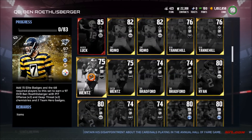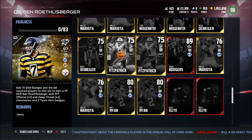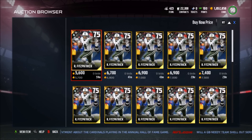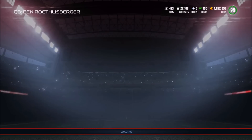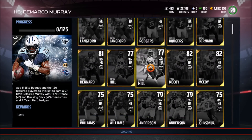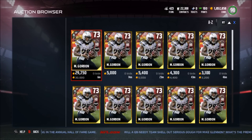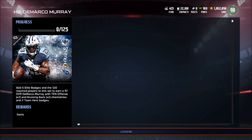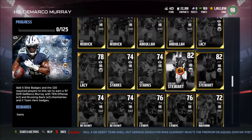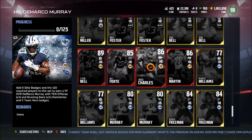For the quarterback position we have Ben Roethlisberger, one of these RG3s. I actually sold most of my offensive guys. We have Mariota, we have a Fitzpatrick — this Fitzpatrick is actually going for about 6K, which is pretty good. At the running back position we have DeMarco Murray, bruising back and Tennessee chemistry. We have Melvin Gordon going for 3K, Jamal Charles in this set, and Rashad Jennings.